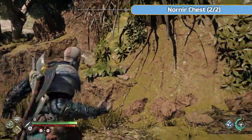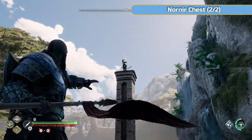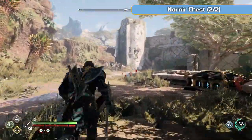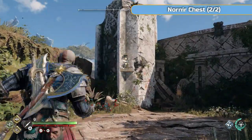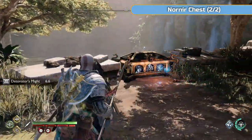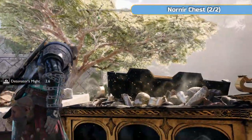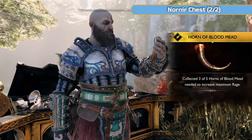Now for the second Nornir chest: throw one spear here, one up here — don't detonate in between — and then one over here, then detonate all at once. There's a zipline chain off to the right you can kick down — that's the way we'll be leaving. If the dragon is too strong for you, leave and come back.